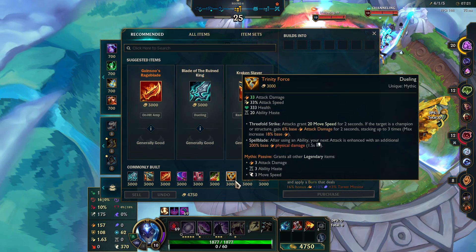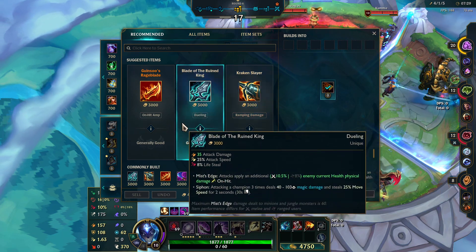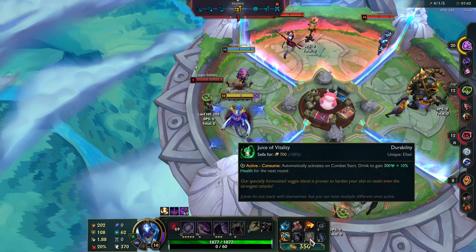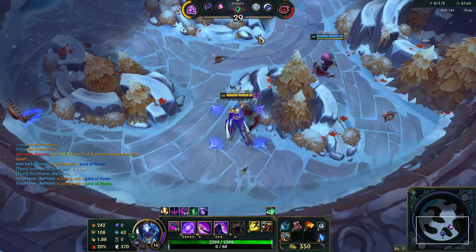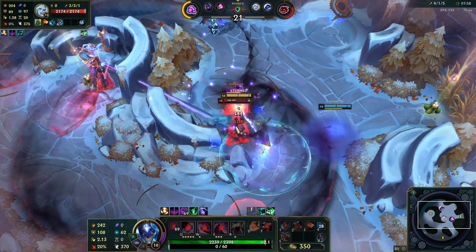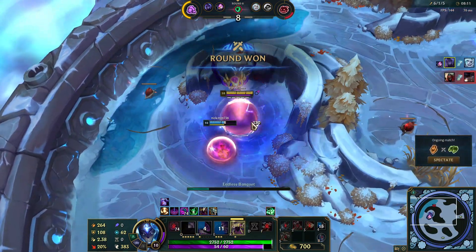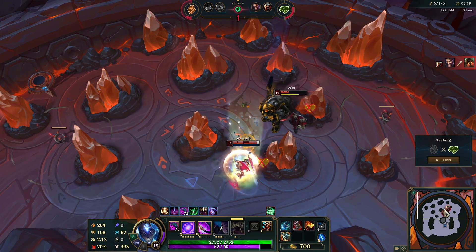I might just have to go for Triforce honestly, or do we go for Rage? Kraken Slayer also gives a lot of damage — I'm gonna go for Kraken Slayer. It's just an item that Bel'Veth really uses very well. She's a little too squishy at this point, so I definitely want to target that. I got him — let's go! That's basically all I wanted. This guy should die — oh my god, I'm doing so much damage with that.